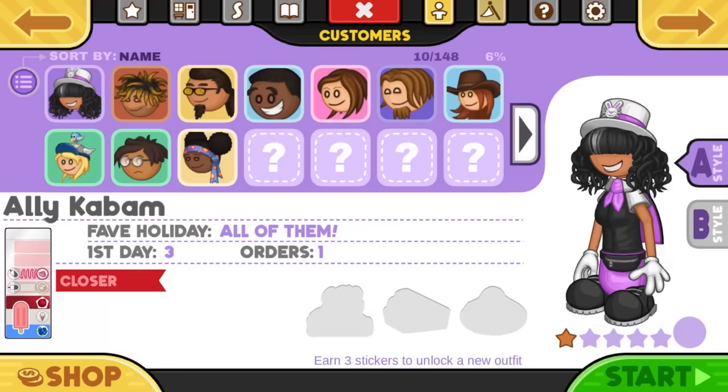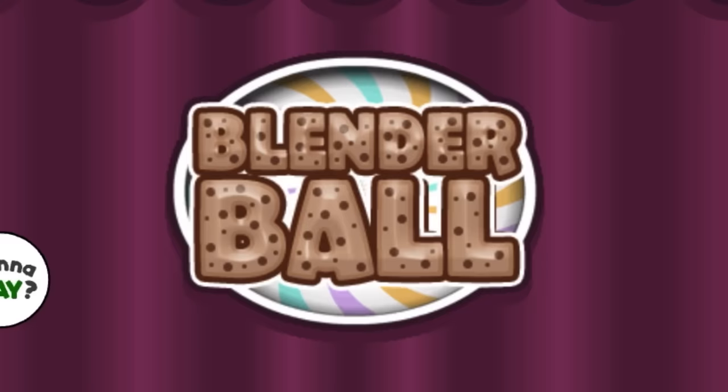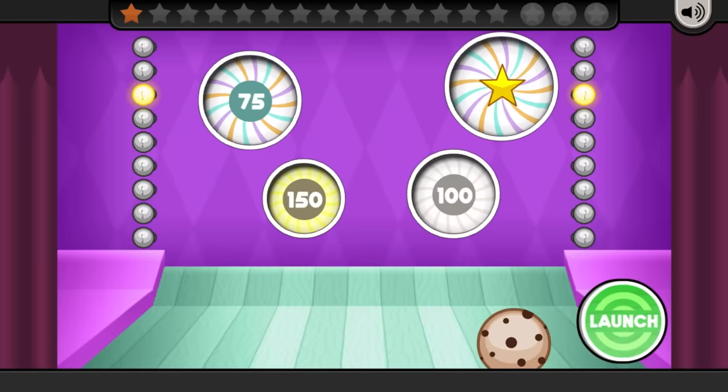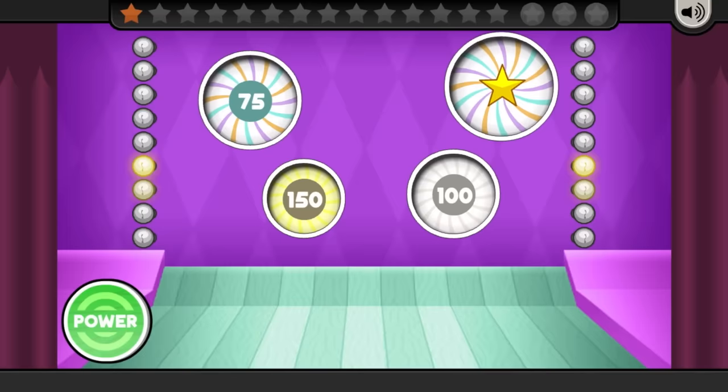We got our first special recipe too — a very easy blueberry-filled popsicle. Then we have Blender Ball. I hate Blender Ball. It always requires such specific timing. Any game with Blender Ball is not allowed in S tier. Alright, just kidding, but I really do hate it.